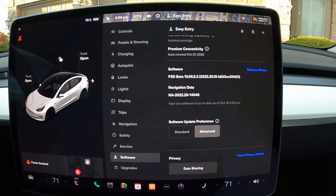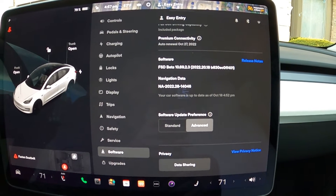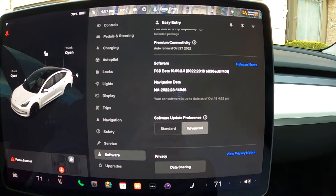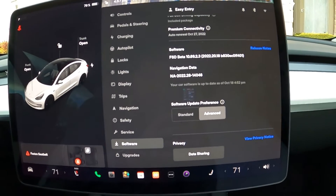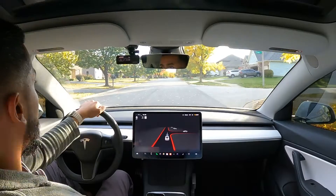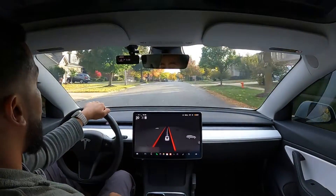Alright guys, welcome back. First, let me show you the software version I'm currently running. It is FSD beta 10.69.2.3. The update notification I got yesterday was for 2022.20.18, so that is the software version I have right now. Let me go ahead and mount this camera on the top inside of my car and we will get started with the video. Just for my safety, I'm going to blur out the bottom section of the screen here so it doesn't show which roads I'm on.